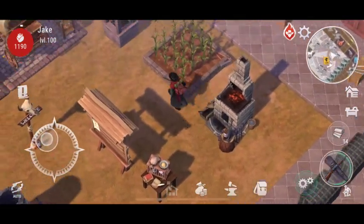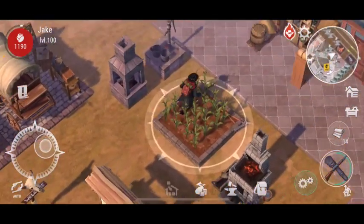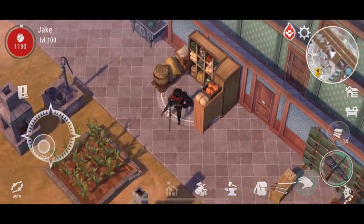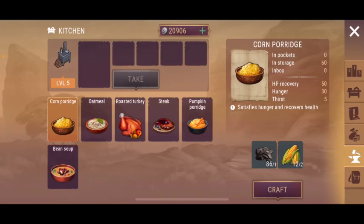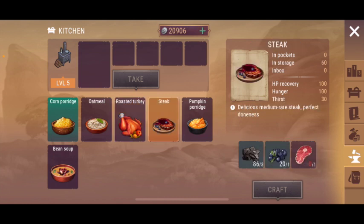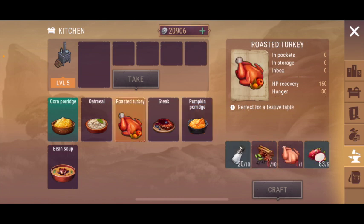We are having the Thanksgiving event starting on the 25th. Let's look at the kitchen — we are having roasted turkey. It gives 150 recover and 30 hunger. The hunger is actually less than the pump. It gives 30 hunger.